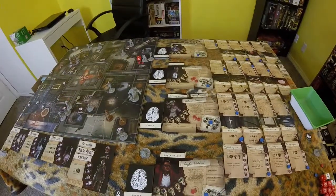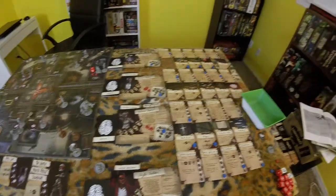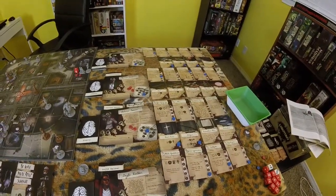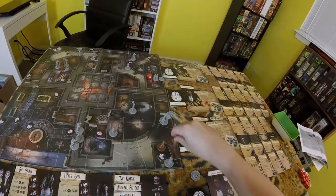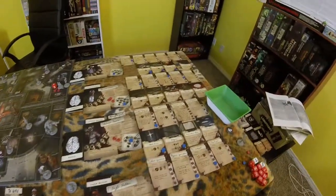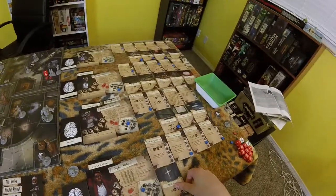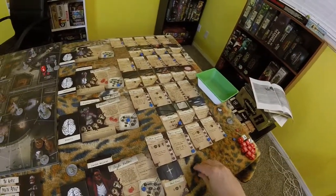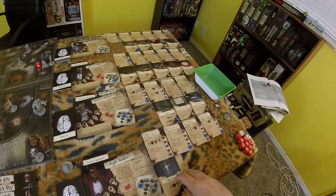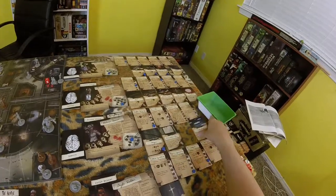He doesn't have any weapons, so that's a bad thing. I think he's going to grab at least a steel cross or something from Helena. So he's going to go 1, 2, and he's going to spend an action to do some trading with Helena. He's going to take this steel cross off her hands, which actually is going to be very nice against these enemies. And she's going to go ahead and take the sertraline as well.